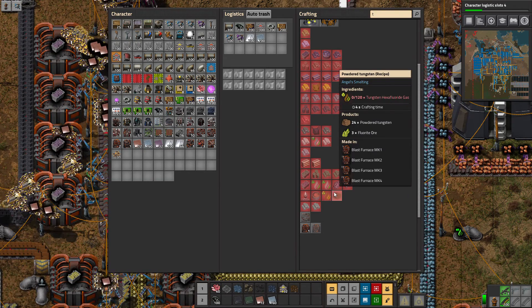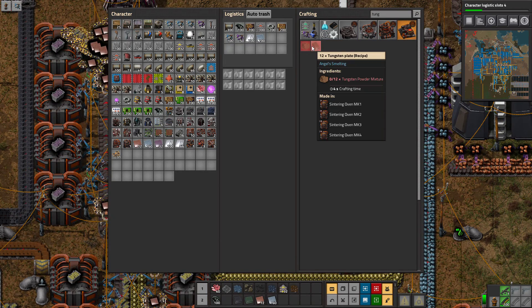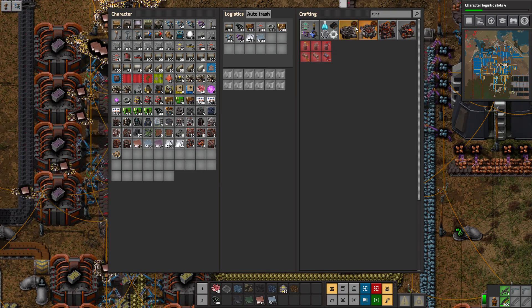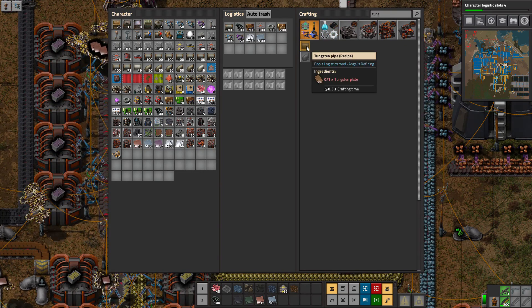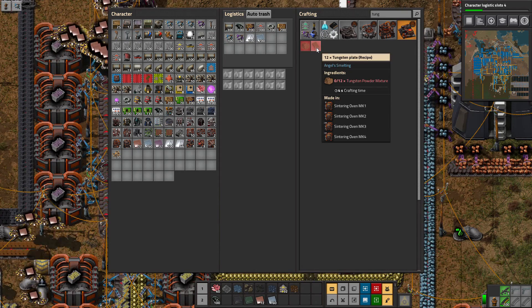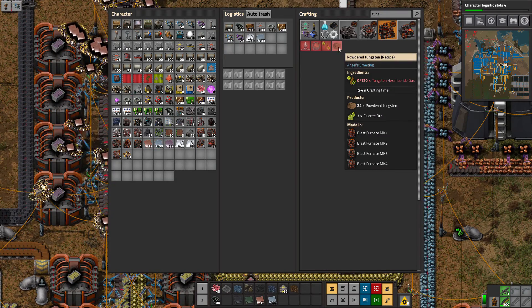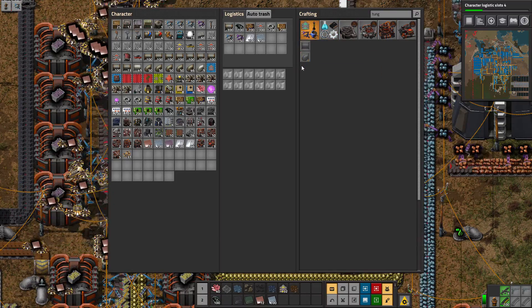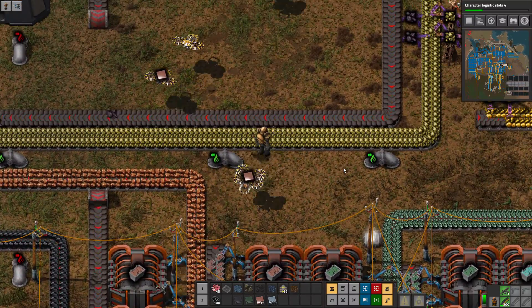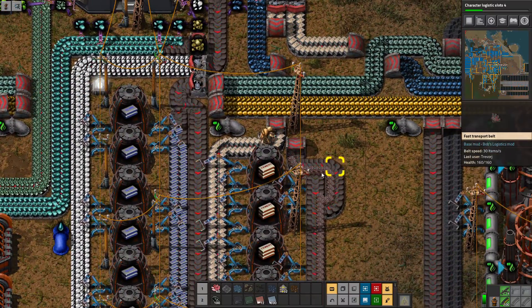We need tungsten plate. Powder or oxide for all of our recipes. Looks like it's plate — we need tungsten powder mixture, which is cobalt powder and tungsten powder — or powdered tungsten. I don't actually know which one we want yet. Because you can go one but you can't go the other at the same time. Like powder and plate depending, or the mixed. So you can do tungsten powder or mixed powder. Once you can't convert tungsten powder into mixed powder, which is a little annoying.